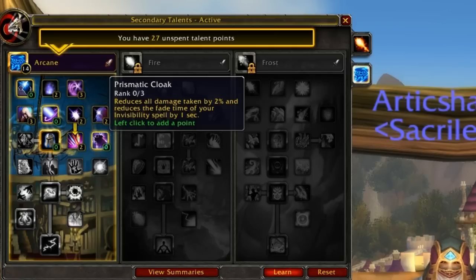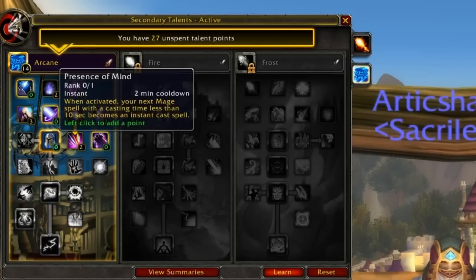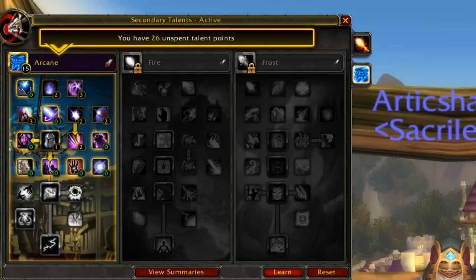We also have Prismatic Cloak, which increases damage reduction by 6% and reduces the fade time of invisibility. In PvP, DR is very nice — especially when it's a generic DR rather than just armor. 6% DR is nothing to laugh at, though keep in mind you are in cloth, so it's not as appealing as one would think, yet still nice to have. I'm going to grab Presence of Mind and get to the next row since we already spent two points on Improved Blink.